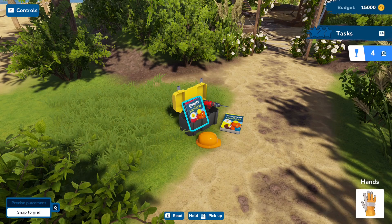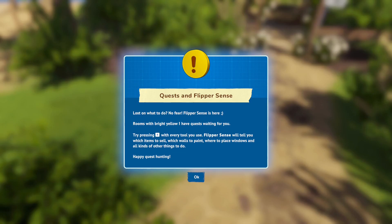Flipper Sense: Lost on what to do? No fear, Flipper Sense is here. Rooms with bright yellow exclamation points have tasks waiting for you. Try pressing R with every tool you use. Flipper Sense will tell you which items to sell, which walls to paint, where to place windows, and all kinds of other things to do. Happy quest hunting!